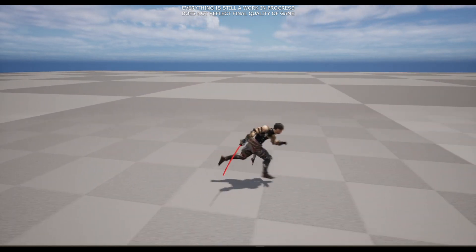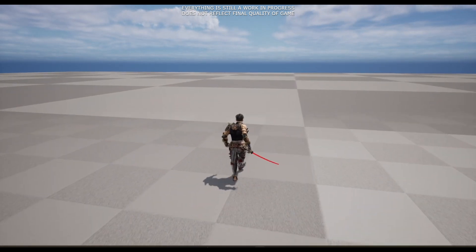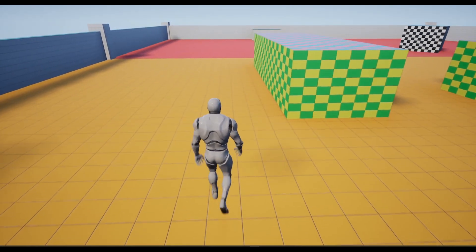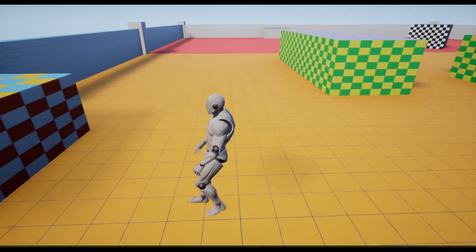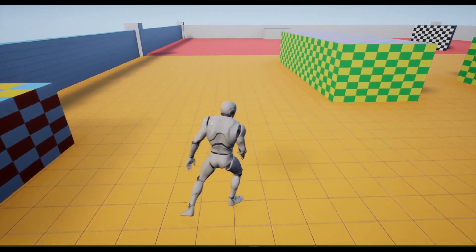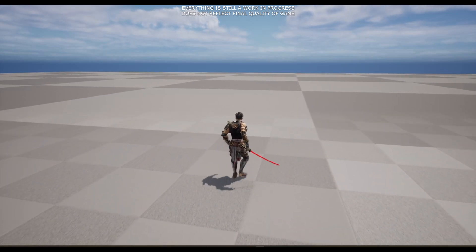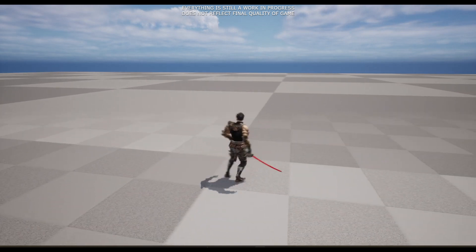Thanks to a fellow Discord member, I was able to get my hands on a working project of the advanced locomotion system from the tutorial series I was watching. After deconstructing the entire system, I was able to understand how everything works and was able to create my own locomotion system that had the same functionality, but fixed all the issues I had when following the tutorial, along with other issues with the original project. The only problem with the current system is finding animations that work well together, and as you can see, the turning animations are quite stiff, but I'll get that fixed soon.